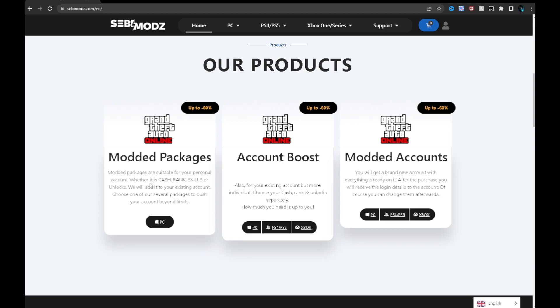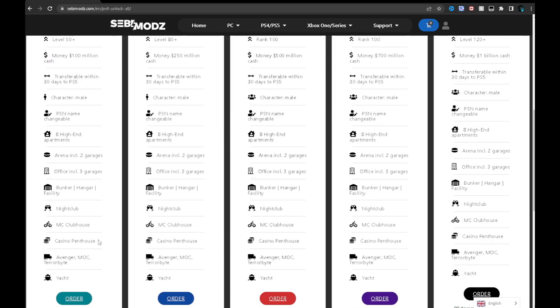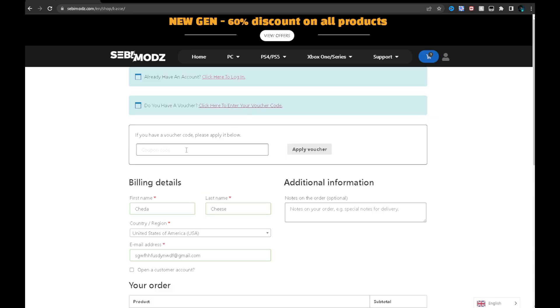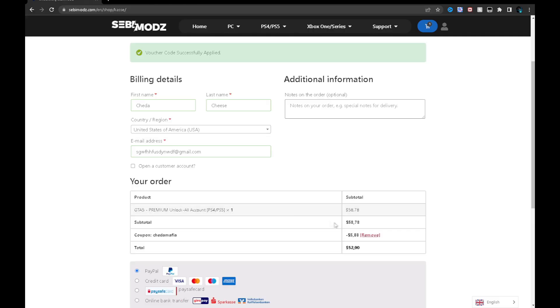If you guys need some modded vehicles, account boosts, or money — if you're broke in GTA and need to get your bread up — go check out SebiModz. They've got cheap services, as cheap as 20 bucks. Go down to the description, click that link, and use my code 'chedamafia' — all lowercase — to get 10% off your orders.